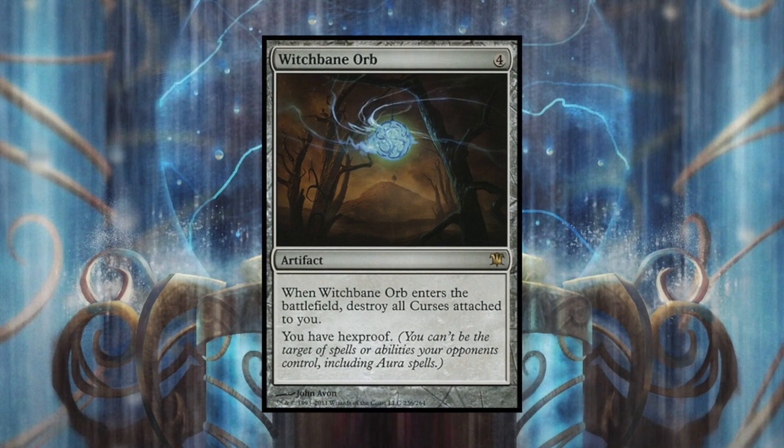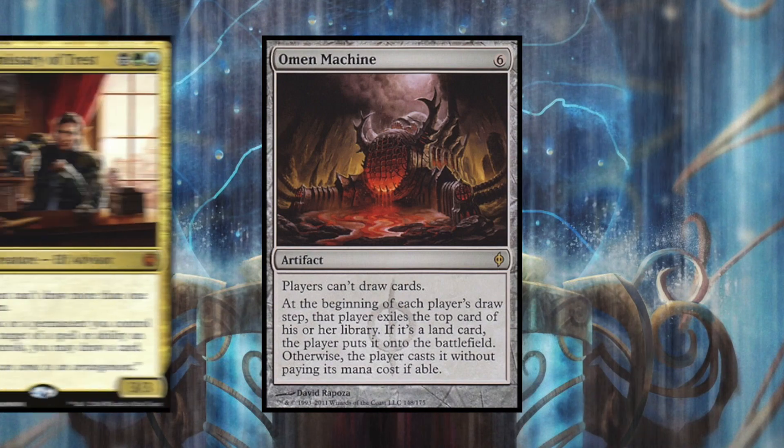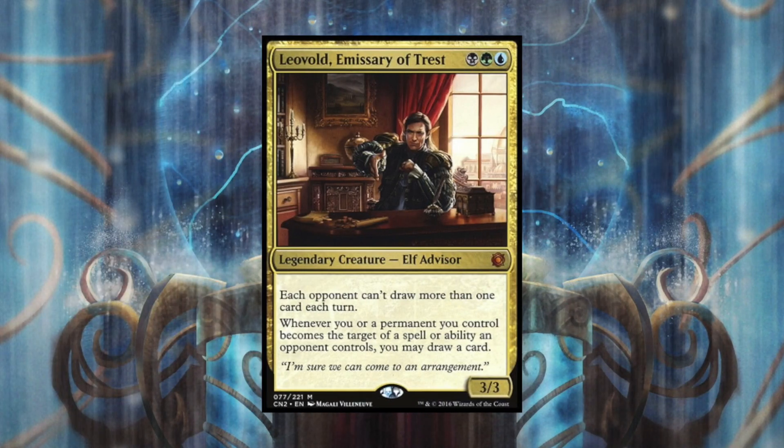I also like to deny the Niv-Mizzet player's drawing ability. Omen Machine is good because players can't draw cards. The second part reads: at the beginning of each player's draw step, that player exiles the top card of their library - if it's a land, they put it onto the battlefield; otherwise they cast it without paying its mana cost if able. So while you can still cast cards, the Niv-Mizzet player isn't really drawing cards, which is the whole reason the deck is built the way it is.